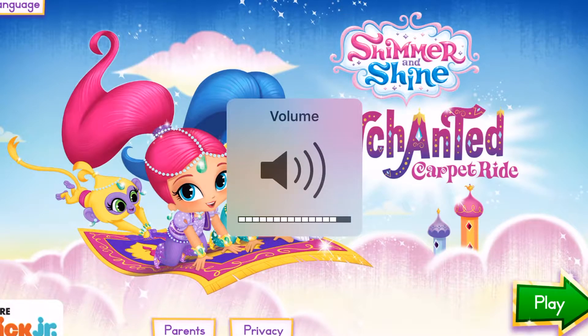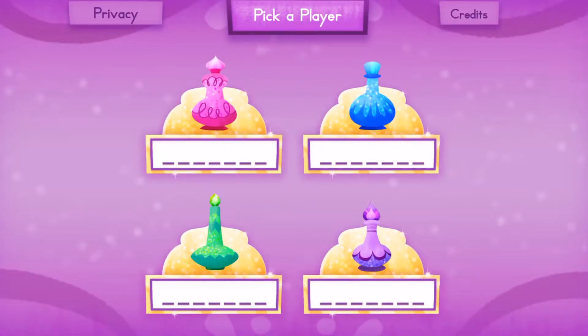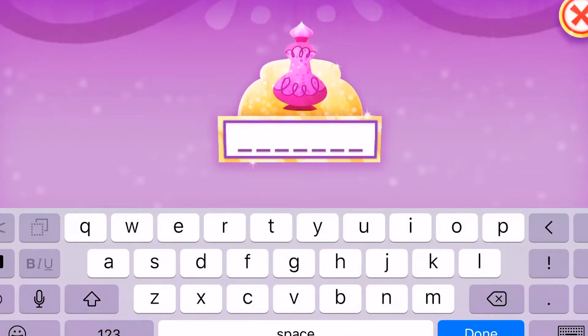Tap the green play button to start. To get started, choose your name. If you don't say your name, use the keyboard to enter your name. Press the green check mark when you're finished.